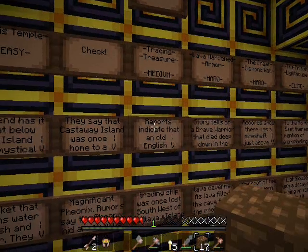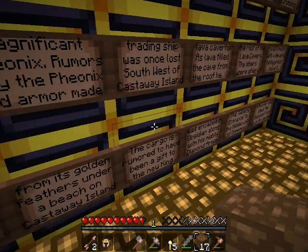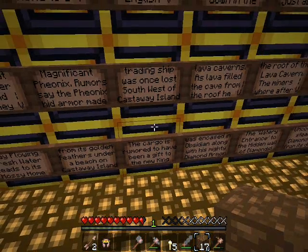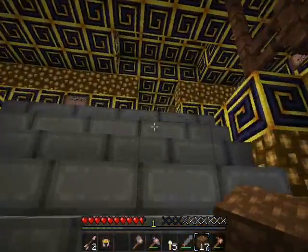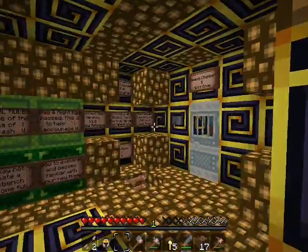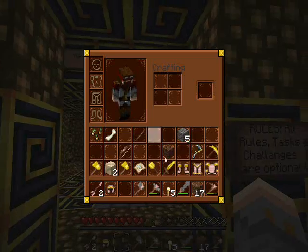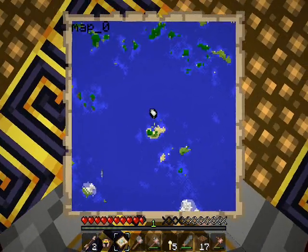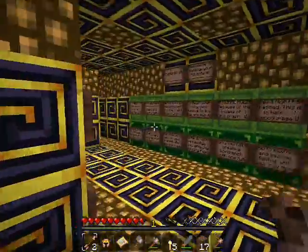What's the next one? Trading Treasure. Reports indicate that an old English trading ship was once lost southwest of Castaway Island. The cargo is rumored to have been a gift to the new king.